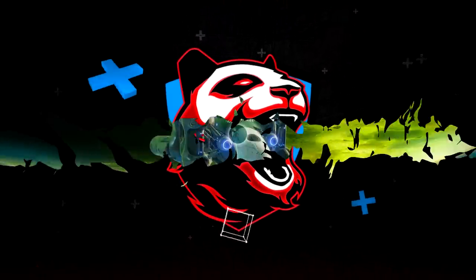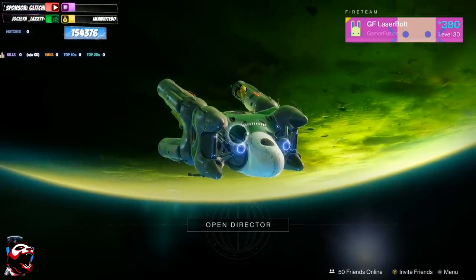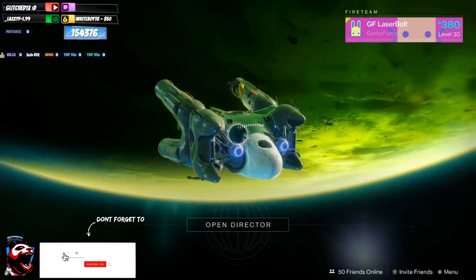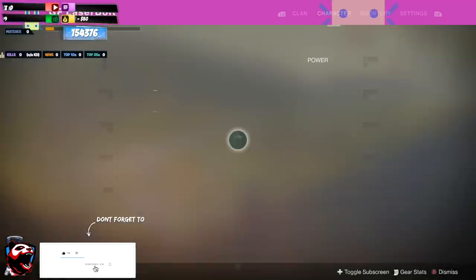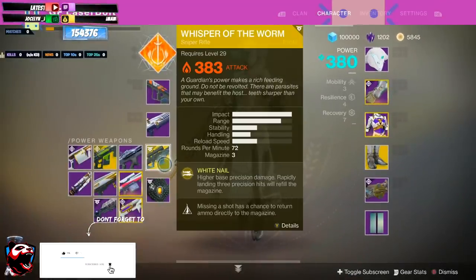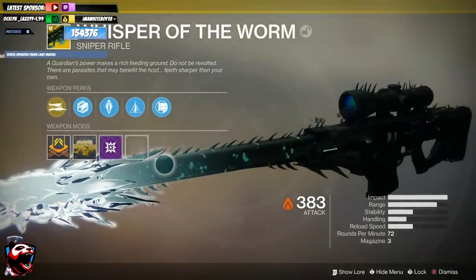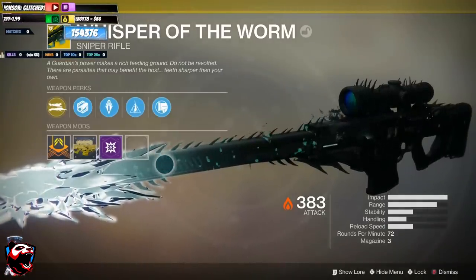What is going on Bold Nation and welcome to today's video. I am Laser Bolt and in today's video I'm going to teach you guys how to cheese or skip the jumping puzzle in the new mission. For those of you who don't know, there's a brand new mission that will allow you to unlock the Whisper of the Worm, which is primarily the Black Spindle from D1, and boy is the gun really really good.